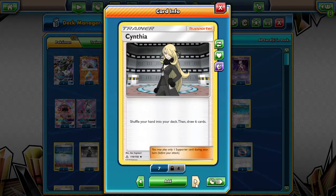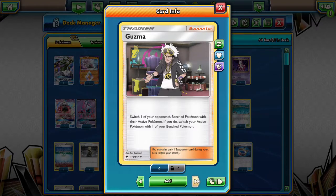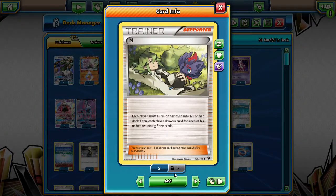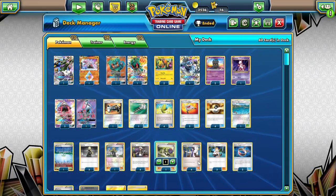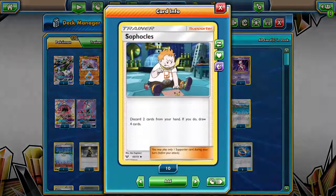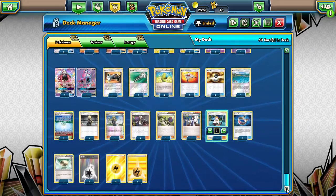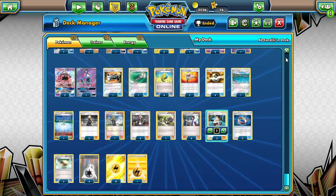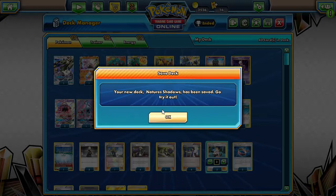Three Cynthias for general draw support. One Delinquent — a spicy tech. Four Guzmas, because you can never have too many. One N, because sometimes N is just the best draw supporter — you can limit your opponent down. Three or four Sycamores because we are aggressive and want to discard lots. Three Sophocles to replace the Battle Compressors — gives draw support and lets us discard. Two Choice Bands, two Float Stones, four Double Colorless Energies, and nine basic Lightning Energy. The deck is called Nature's Shadows.